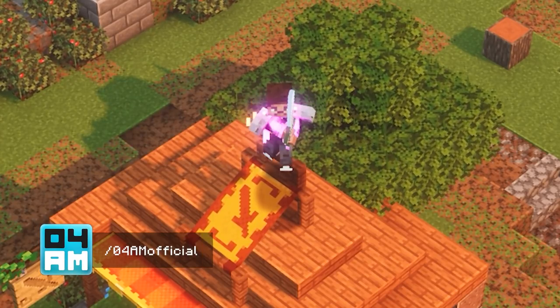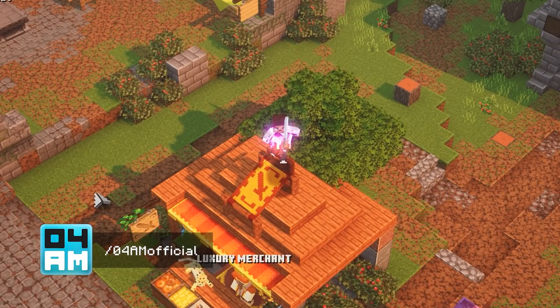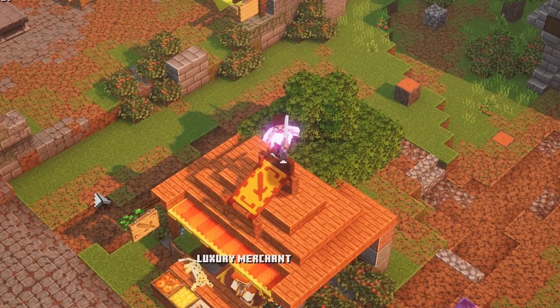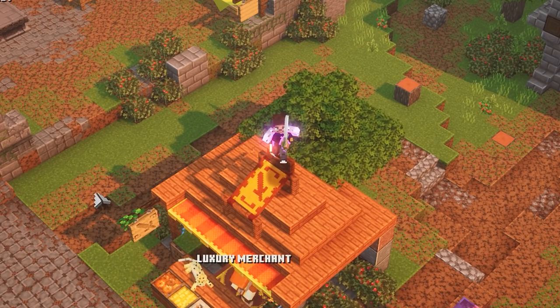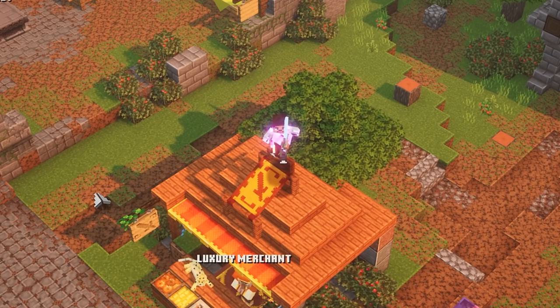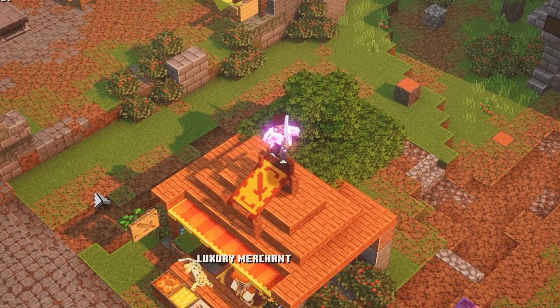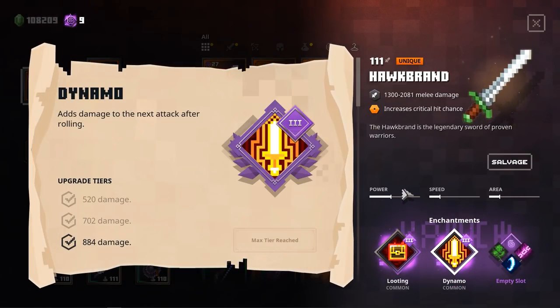Hey, what's up guys? This is 4yamiga back with a new Minecraft Dungeons video. So yesterday I posted my one-shot kill build for any boss in the game on Apocalypse Level 7. This is so much fun and super easy to do as well. If you haven't checked out that video, definitely make sure you do. It is actually all about the Dynamo Enchantment. We have the Dynamo Enchantment right here — adds damage to the next attack after rolling. So that pretty much brought me to this new video idea.